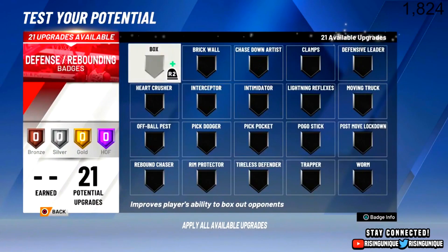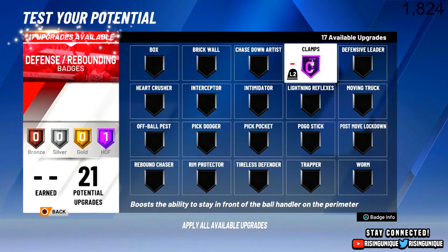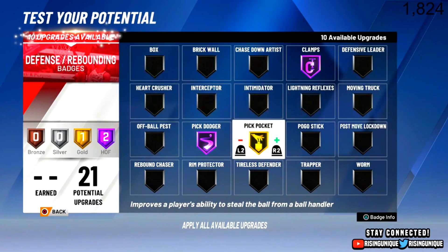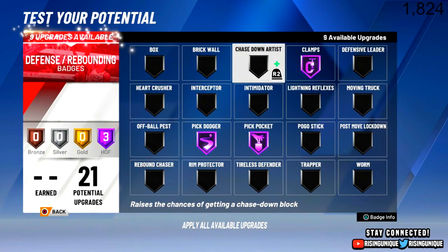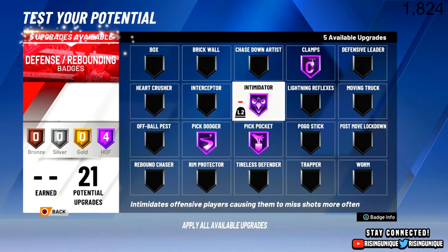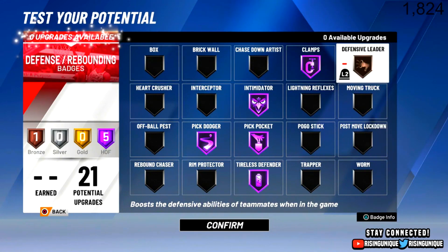For defense — this is going to be one of the most important parts of this video, so everybody pay attention. You guys are going to want Hall of Fame Clamps, Hall of Fame Pick Dodger, Hall of Fame Pickpocket, Hall of Fame Intimidator, Hall of Fame Tireless Defender, and then Bronze Defensive Leader. The reason I picked Defensive Leader as Bronze is because he was a leader on the team on both sides, offense and defense wise.